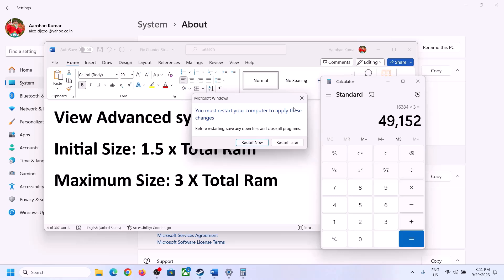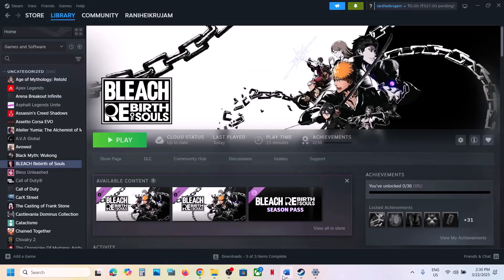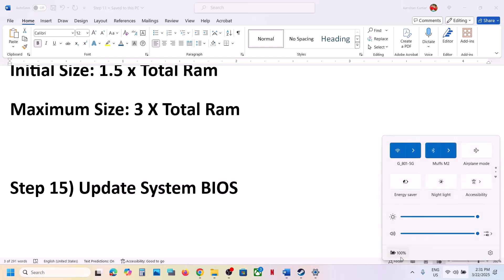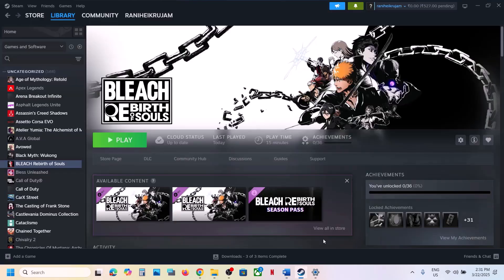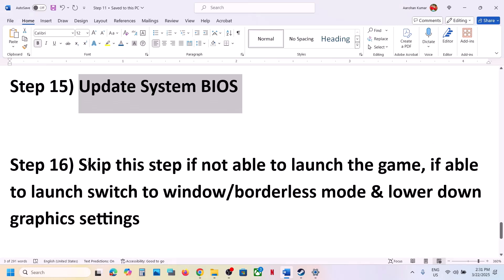The next step is to update the BIOS. Go to your system manufacturer's website, select your model number, and update the BIOS. For laptops, make sure the battery is above 10% and the AC adapter is connected during the update. After the BIOS update, log in and launch the game.